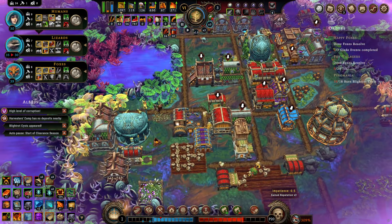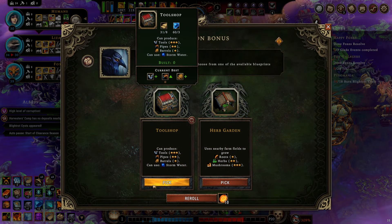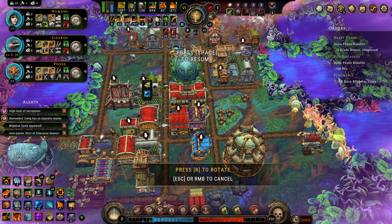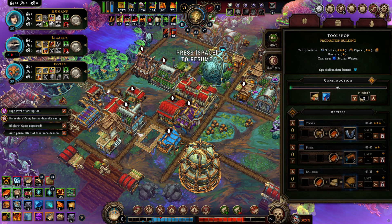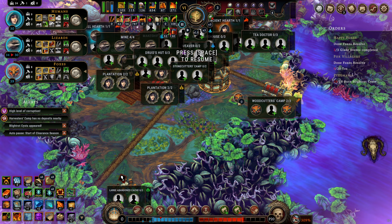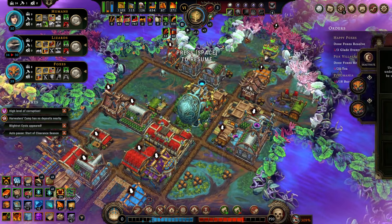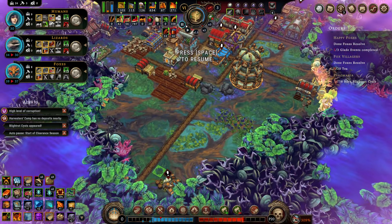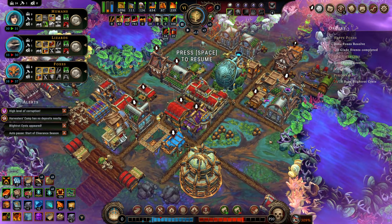What do you got for me? Eight? Humans — I need a monastery. I'll take it though, it's very nice. We don't need to burn stuff anymore — wait, we do actually. Because of the quest — I do have to burn stuff.